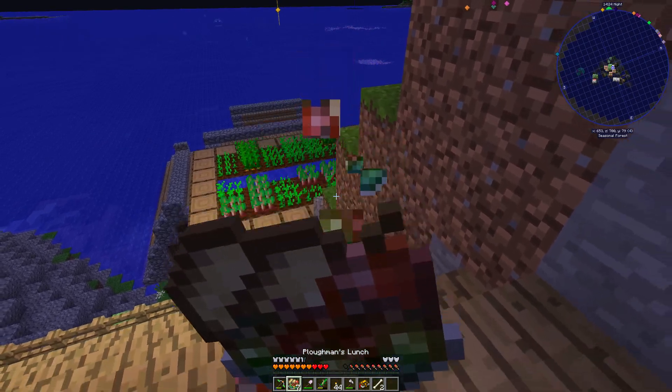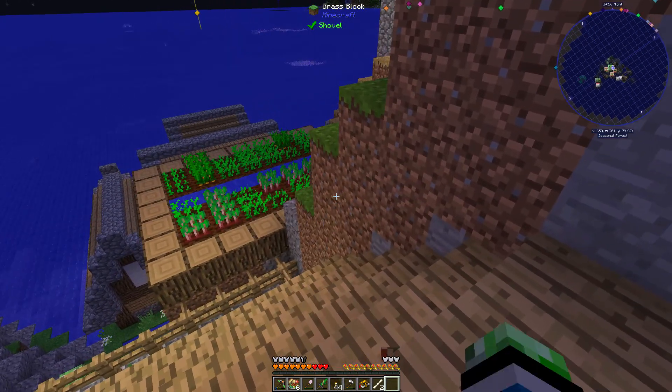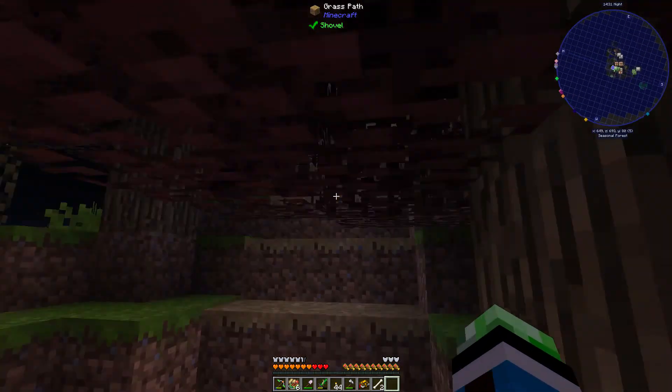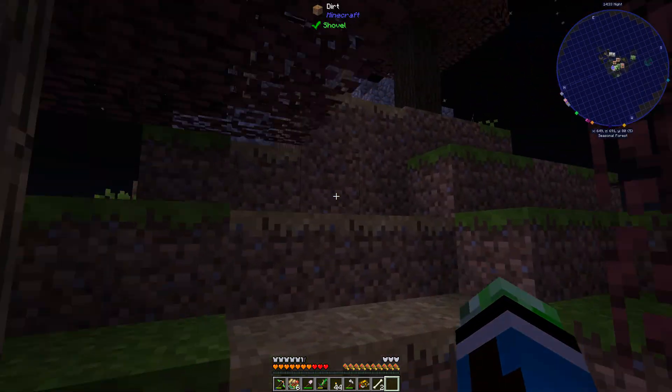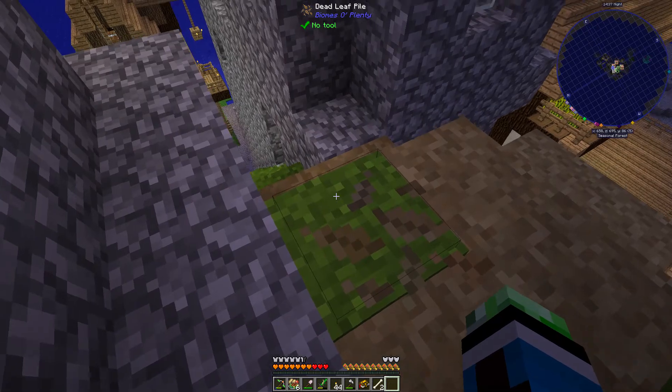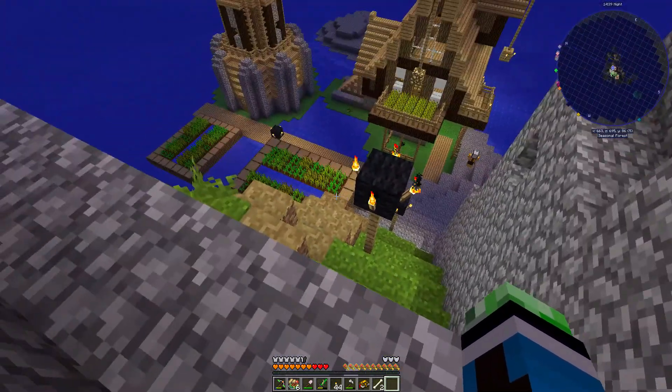Let's eat a plowman's lunch. What other buildings do we have here? What kind of wood is this? Maple. Well, I guess the wood isn't maple — it's a maple tree, but, you know, details.